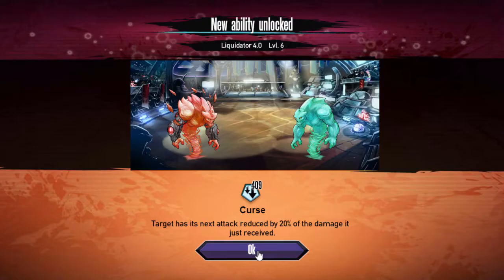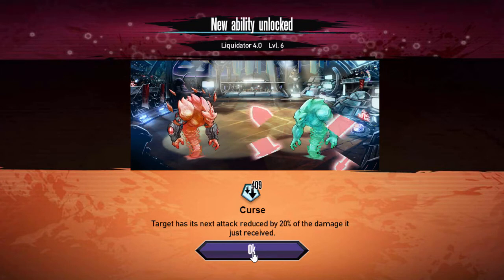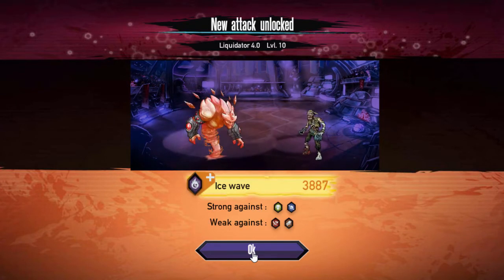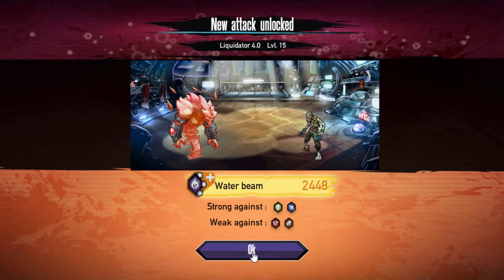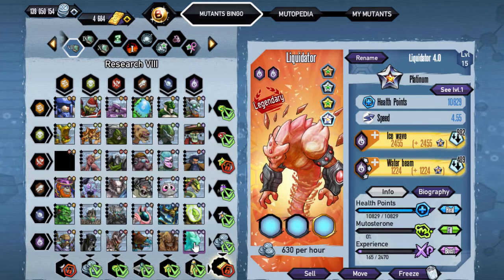You do need it for Bingo — you don't need the Platinum, but you will need it for Bingo. So here's the Cursed ability. Here's the first skill, Ice Wave, which they could have done a little bit better.